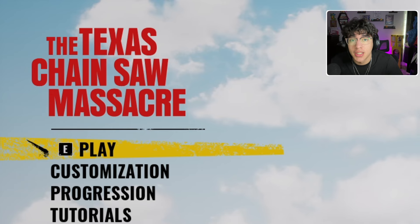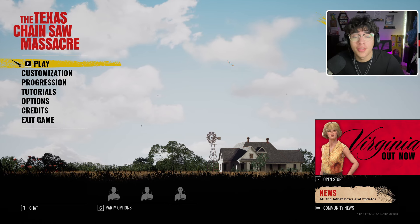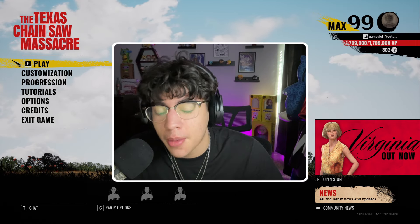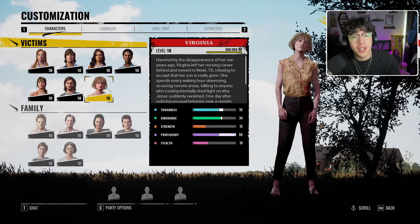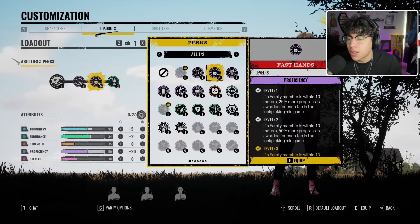Hey guys, welcome back to another TCM video. I'm honestly a little stunned with this update. I was planning on making an Honor video today but I just wanted to check out Virginia, see what they fixed. I'm a little confused from the title of this video — I think I'm still gonna do Honor, but I just want to rant about Virginia real quick. I'm pretty sure the reason her skill tree was bugged was because they just didn't have her perks ready.